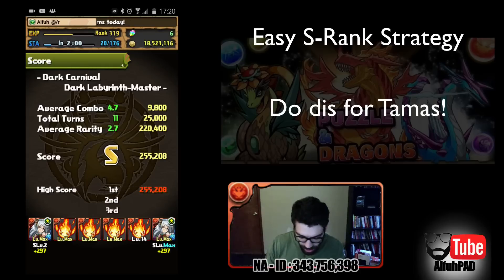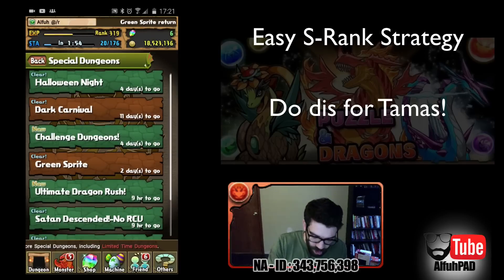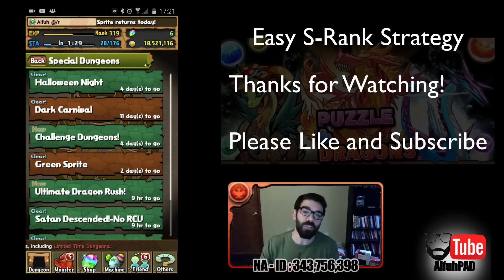Anyway guys, I just wanted to show that because I see people post all the time saying they got their first S-rank with a fully decked out Bastet team averaging eight or nine combos. That is definitely one way to do it — I'm not good enough to do that — but everyone likes Tamadras, so hopefully this helps. You can use this to get awakenings for your monsters and build some stronger teams. If you enjoy this, please like and subscribe. I always try and post some descend clears and every once in a while some nice REM pulls. See you next time, take care.